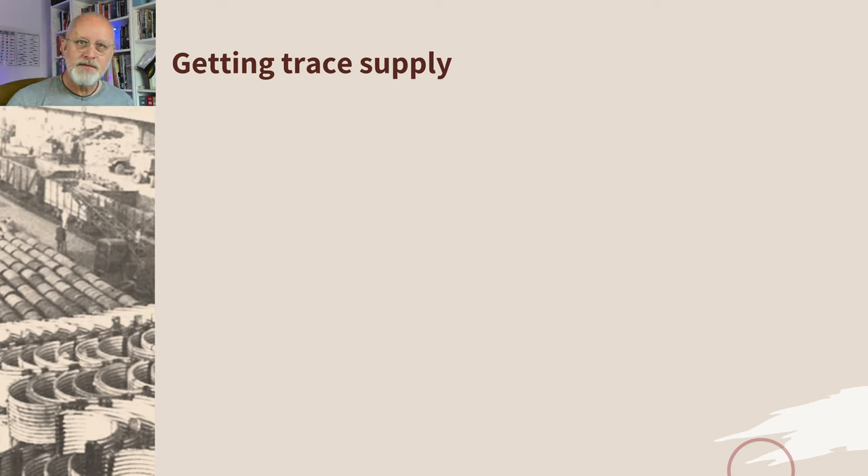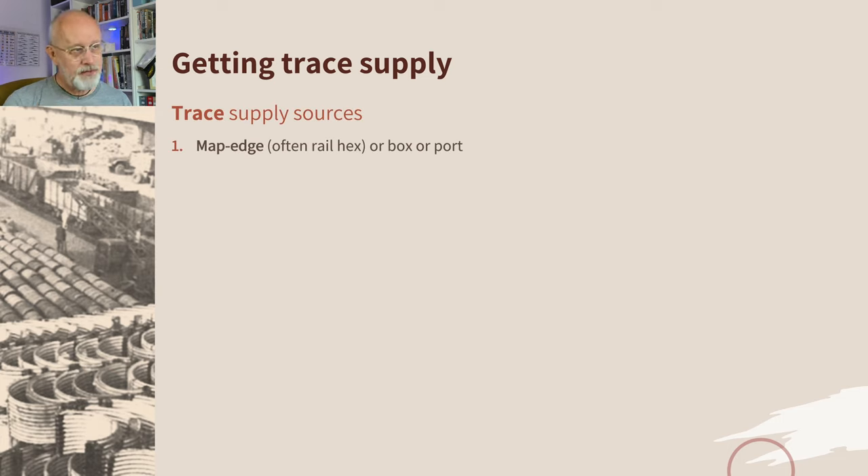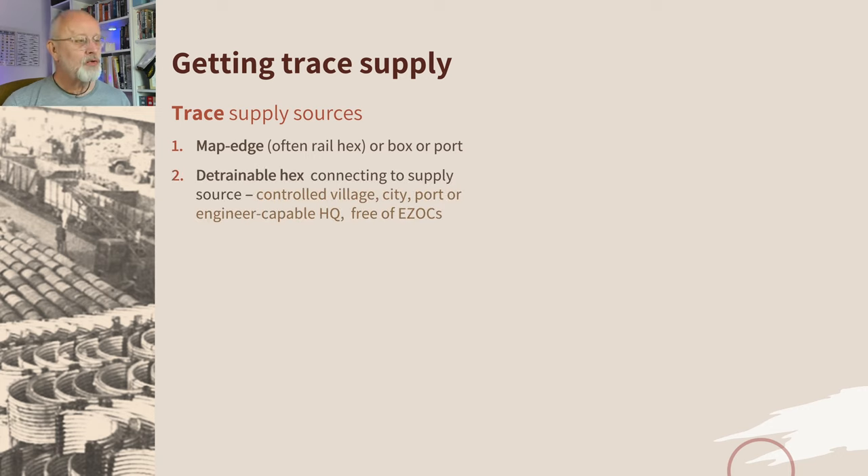Trace supply is nominal — you don't actually move anything. You just need a line of communication back to usually a map edge, often a rail hex, sometimes an off-map box or a port. You can also get it from a detrainable hex on a railway line connecting back to a supply source, a city, a port, or an HQ in combat mode — all of which needs to be free of enemy zones of control. You can also use an extender, which is a transport unit, a truck or wagon, usually a five-pointer, flipped onto its extending side where it doesn't actually move. The going back and forth is purely notional.